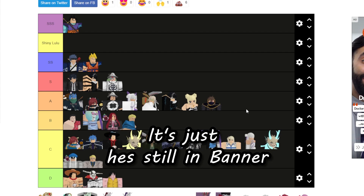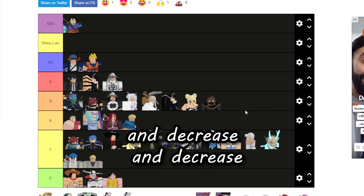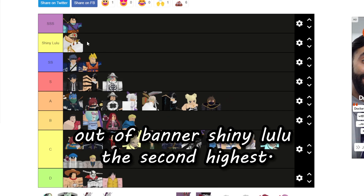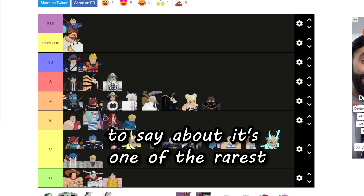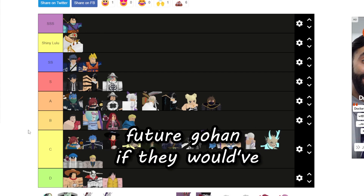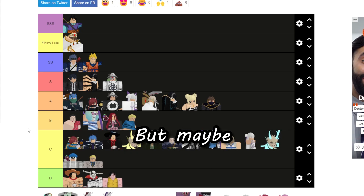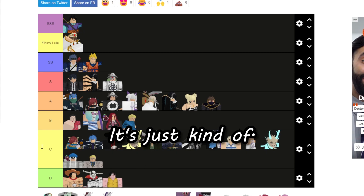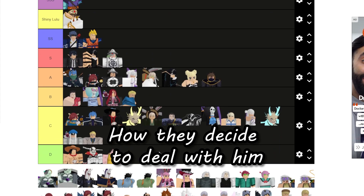Lulu is going to be one of the bottom of A tier — he's limited, he's pretty cool, he's hard to get, but he's still in banner so his value will always decrease until they eventually remove him from banner. Shiny Lulu is second highest. It's one of the rarest in the game — it'd be higher than Future Gohan if they had taken him out of banner around trading time, but it just depends on how they decide to deal with him.